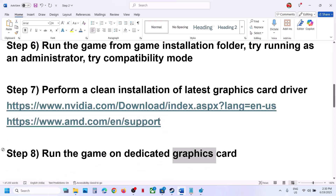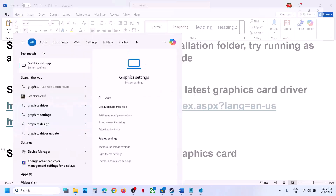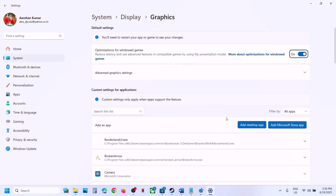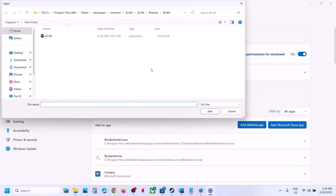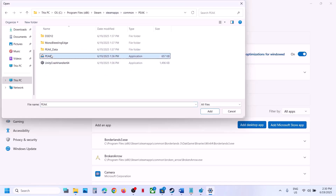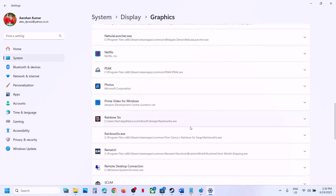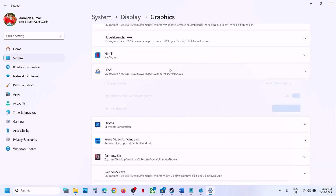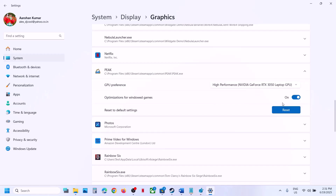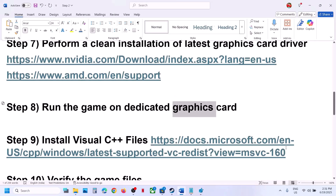The next step is to run the game on the dedicated graphics card. Type 'graphic settings' in the Windows search box, go to Graphics Settings, click 'Add desktop app', go to the game installation folder, open the game folder, select the game exe file, and click Add. Once the game is added, find the game in the list, click on it, set GPU preference to 'High Performance', and then launch the game.